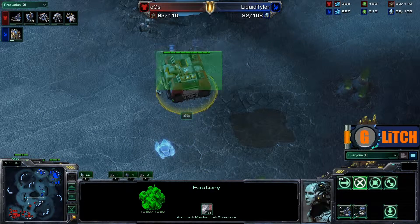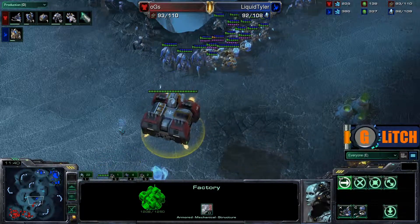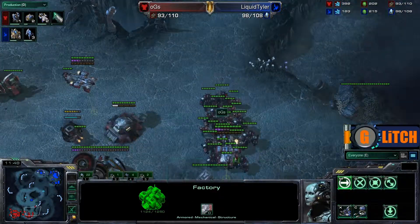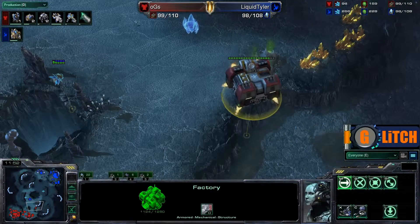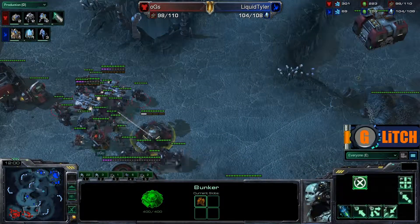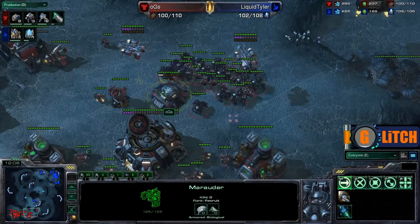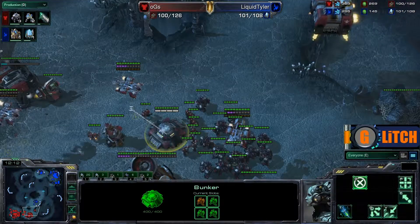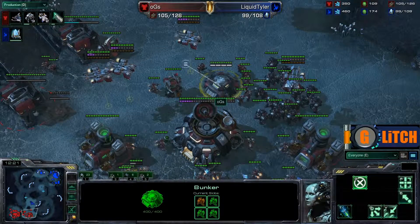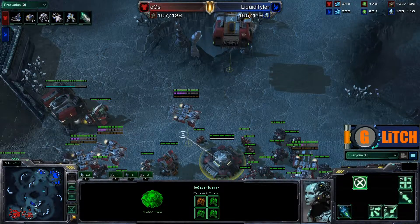If you see a factory just floating there in mid-air and you're going to attack someone, you're going to kill it, right? Liquid Tyler is going to do that right now — he sees that factory and is going to spend some time attacking it rather than moving in quite yet. OGS Ensnare is now just pulling back, knowing Tyler is going to sit there attacking that factory for a while. He's pulling back to defend nicely. He has thrown down this bunker — an interesting bunker placement. It might just be there to make it look like he has more forces than he really does. But OGS Ensnare has now loaded it up full of marines.